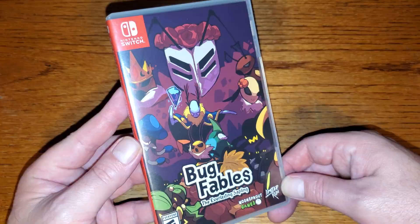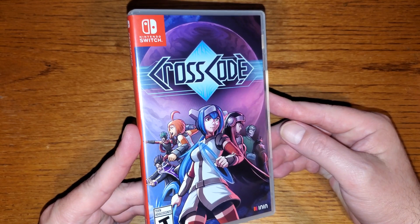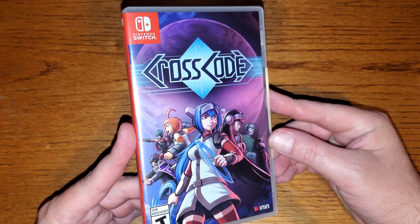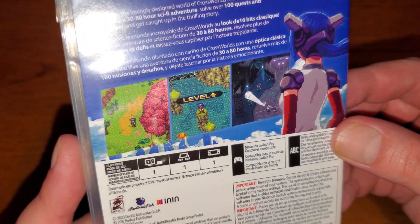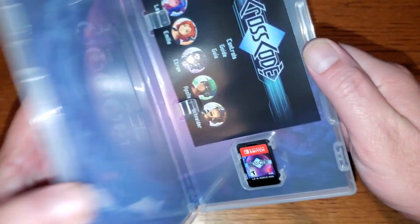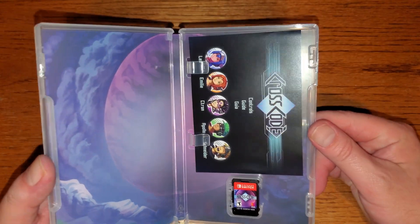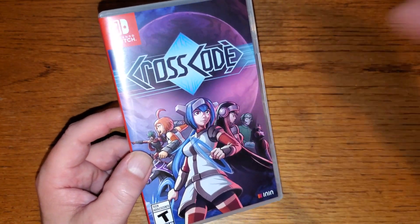Another very recent pickup that I haven't had a chance to play yet, because my backlog is a mile long and getting longer every day, but here's CrossCode. A really cool-looking RPG — I believe it's an action RPG, but it's old-school pixel style and it just looks awesome. The spells look awesome, it looks like a little bit faster combat. The thing about this game is it's super cheap right now — I got this for like 15 bucks. Get it while you can, you never know, this might be a rare one as well.